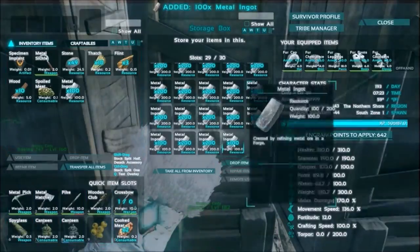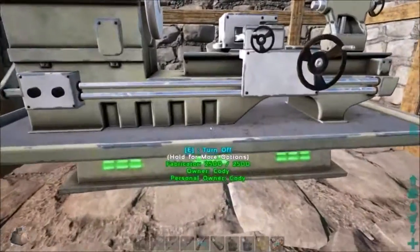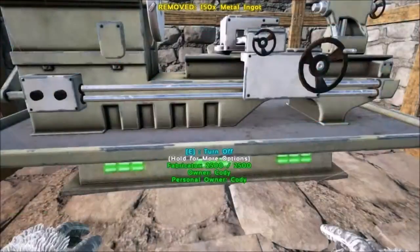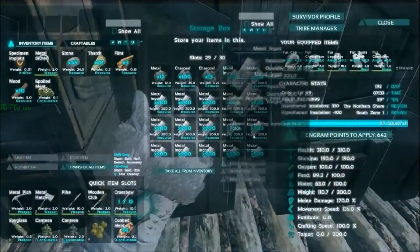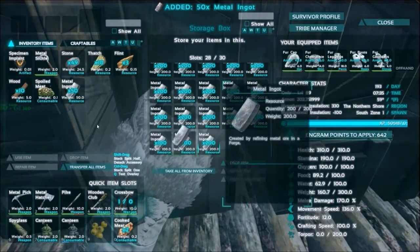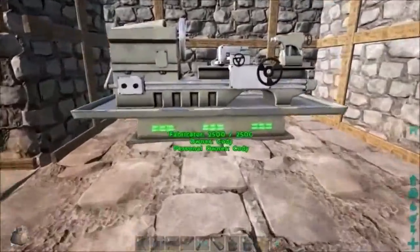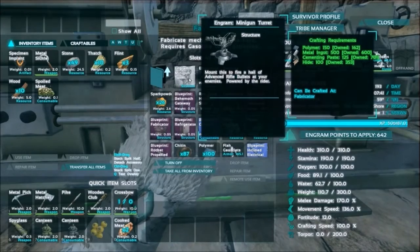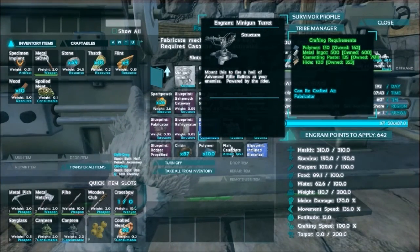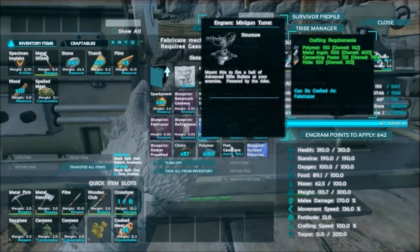Sorry about that, got something in my throat. I can only carry about 150 metal at a time, which is fine, and I need 500 here. So let's drop that in there and climb this ladder back up. This should be 500 but if not let's take an extra 100 just to be safe. Boom, this should be enough. Structures metal - holy crap, super expensive. Minigun turret mount - mount this to fire. Okay, powered by the rider, sweet.